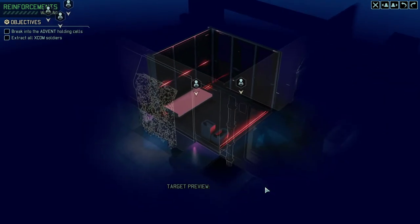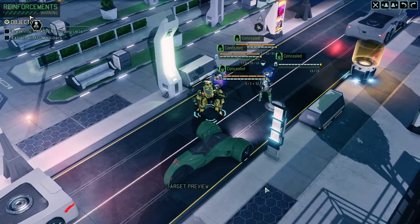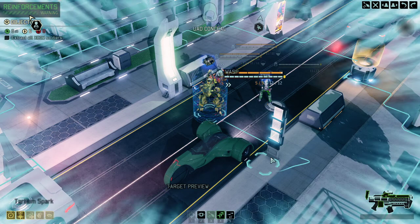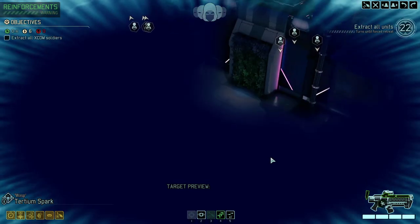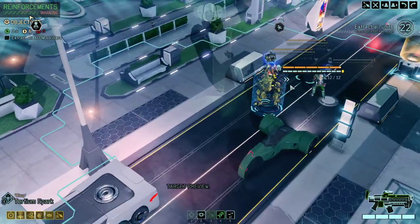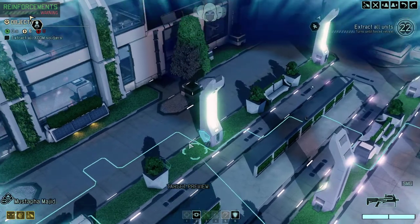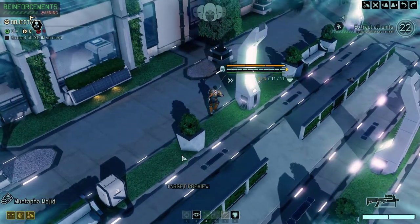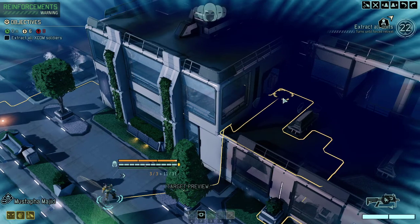Alright, we got six potential soldiers which we need to get out of here. Unfortunately it's a gigantic map, and gigantic maps always mean we need to run for a very, very long time. That's never a good sign. So rule number one — and that's probably going to be the only rule — is we cannot lose concealment, at least not anytime soon. It's going to be so important to keep it.